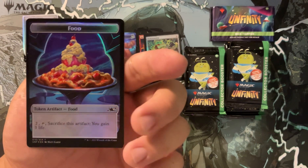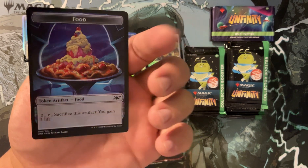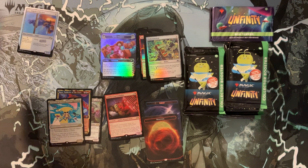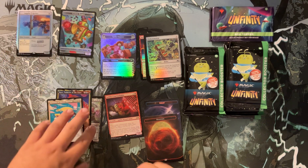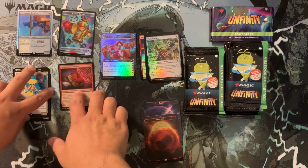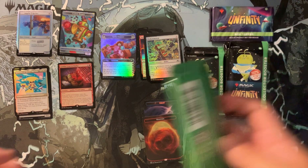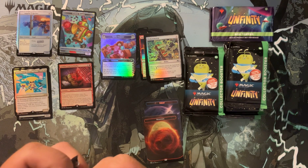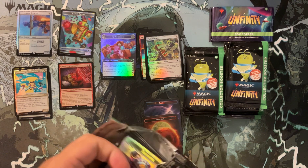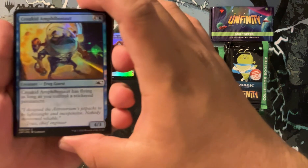These tokens are really cool. What I appreciate from the Unstable set is they have really cool tokens, and tokens are technically legal — you can put them on the side with your deck and run them when you play tournaments. So tokens are extremely cool. That's our first pack — we got two somewhat weird-looking lands. Pack number two.